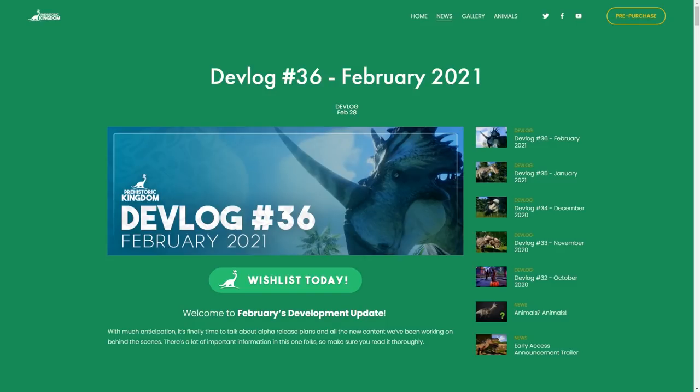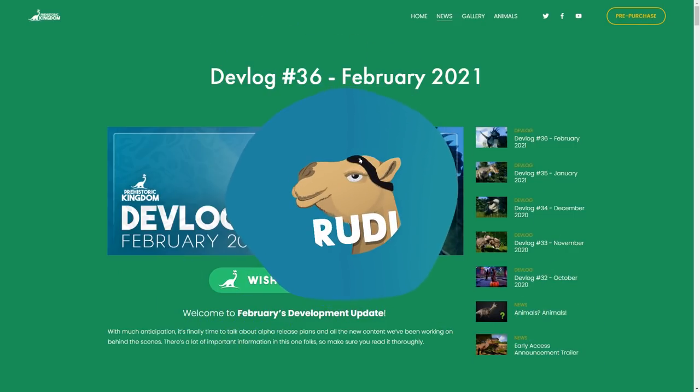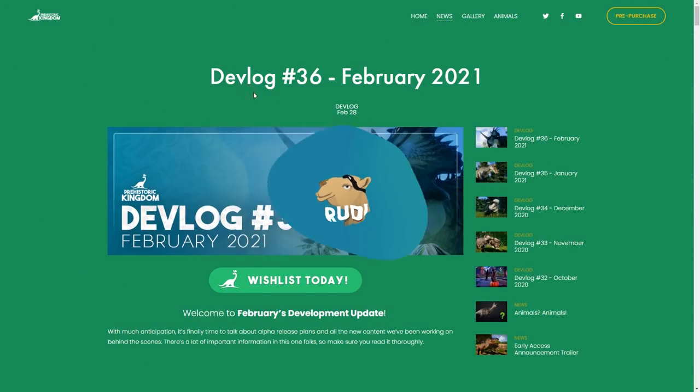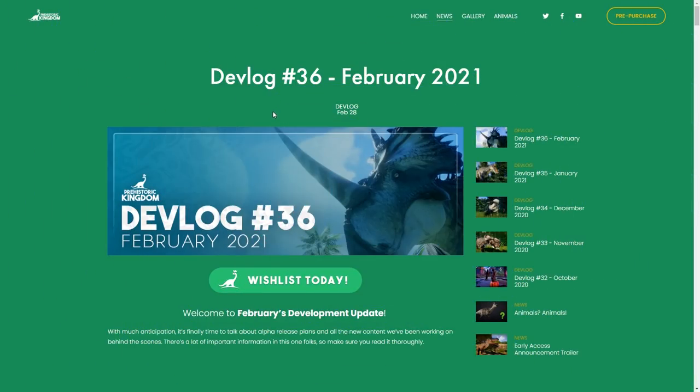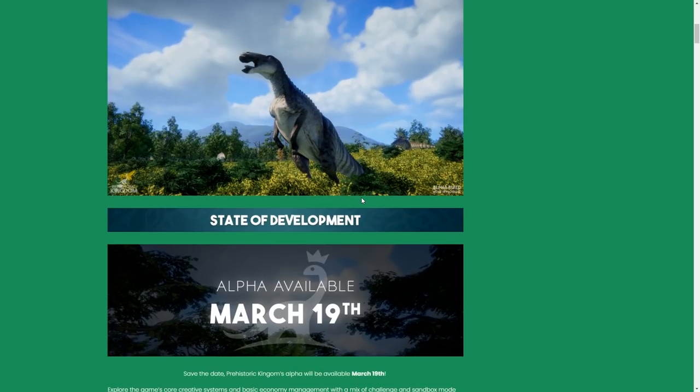Hey everyone, welcome to another devlog update for Prehistoric Kingdom. It is February 28th, devlog number 36, and what a special one — we finally get to know when the alpha is going to drop, which means when I'll hopefully finally be able to get my hands and hooves on it.